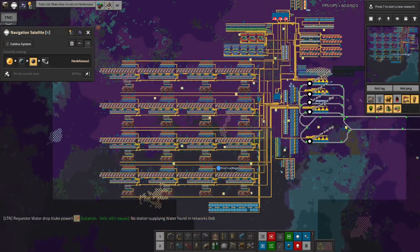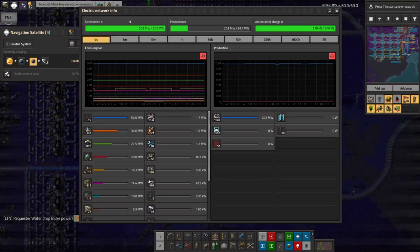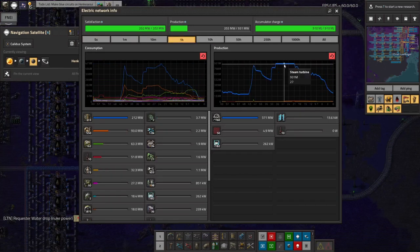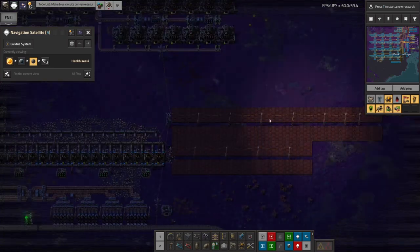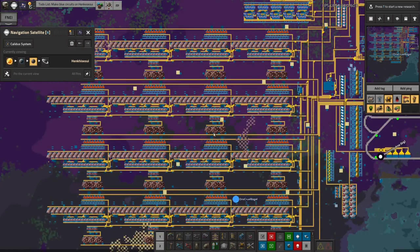This plan is already struggling for power a bit — if you zoom out you can see the flat bit on the top of the power consumption graph. That flat bit shows it was absolutely maxed out. Normally you get a little bit of noise even when it's fairly flat, but this was showing I just didn't have enough power — and that's even with a few of these shiny new solar panels I put in. So it is struggling a little bit, but it's basically okay.